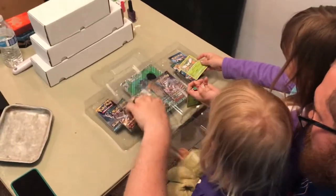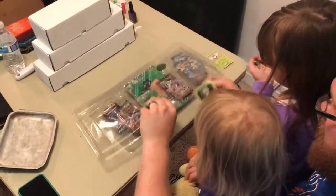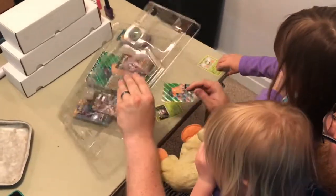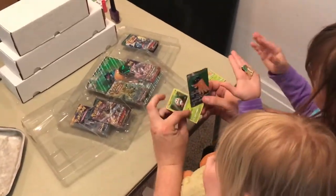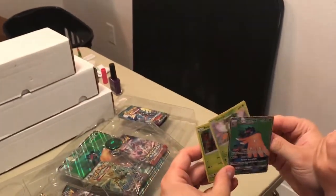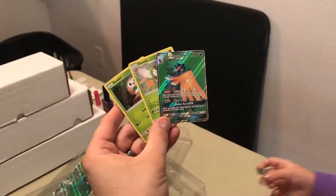Uh-oh, I dropped Dartrix. Can you pick Dartrix up for me? No. Please? It's on the ground. I was talking to Harper. I already got it. Oh, perfect. So we got the whole evolution line of Decidueye — Rowlet, Dartrix, and Decidueye GX promo.